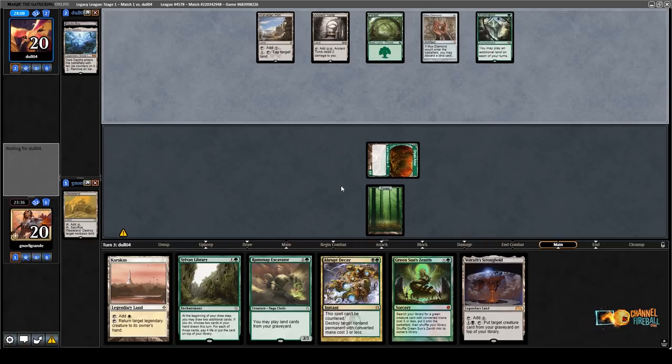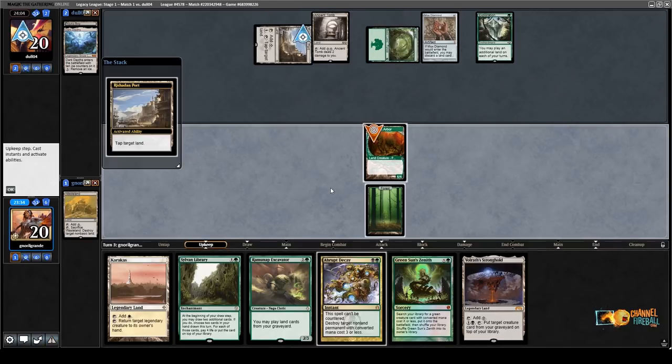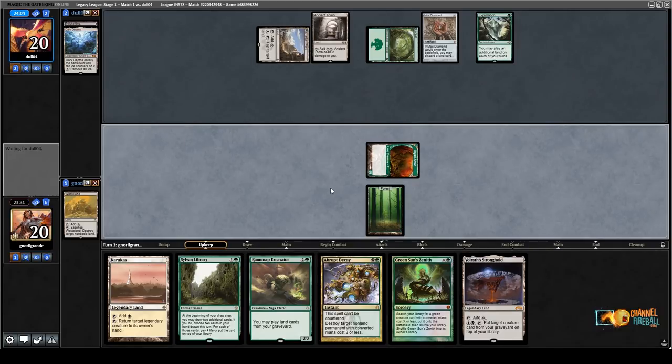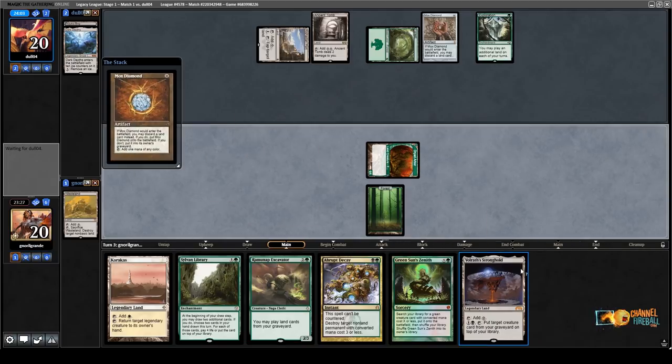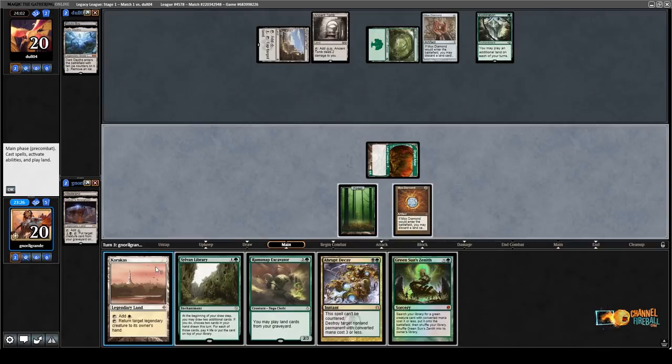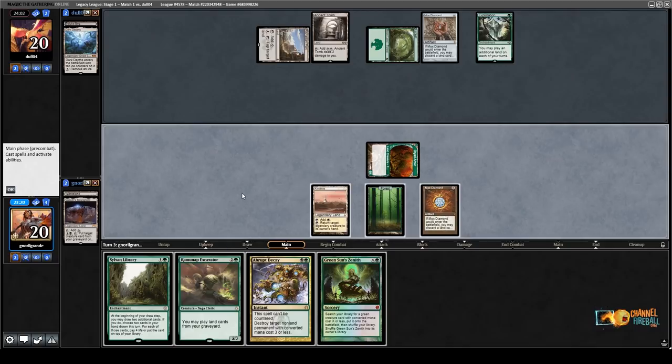I pass with two cards in hand. Maybe just Glacial Chasm. Mox Diamond — alright, let's play Mox Diamond, discard Volrath Stronghold, then play Karakas. I think I want to play Zenith for 2 to get an Ooze. Or I can take Elvish Reclaimer. I already have Ramunap of Wasteland going, so I don't need much. I think I'll go for Ooze here — Ooze is very important against them.